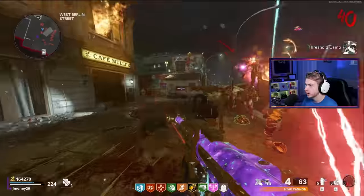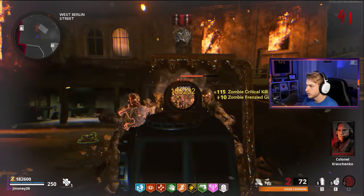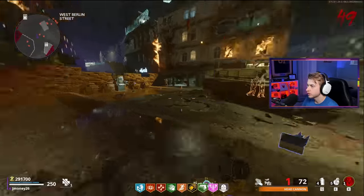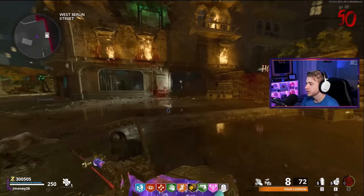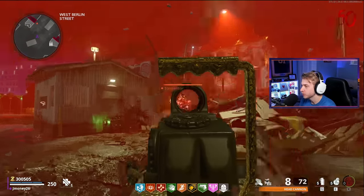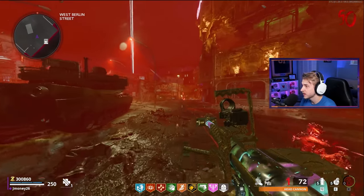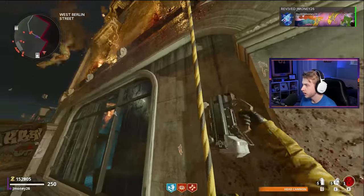I think we're only three camos away but probably two hours away from getting this thing dark aether. Frenzy guard has been so clutch for this gun — it just gives you that extra second to breathe and get the crits. There's our rotten camo. Just need about 600 more crits and we got everything done. There's our pack-a-punch camo — now we really just need our crits. Round 50. I've literally just been listening to a podcast grinding out crits because just sitting here running in a circle shooting zombies in the head is like driving with the radio off down a straight road. We only need 400 more crits. I never want to see this thing again once I get this dark aether.